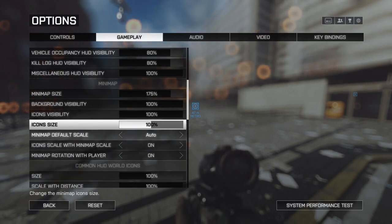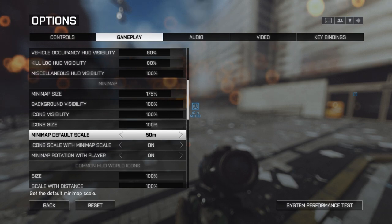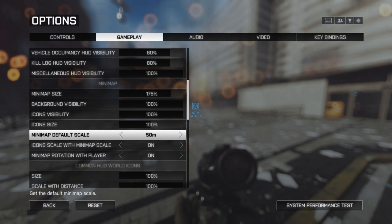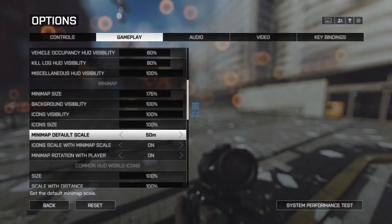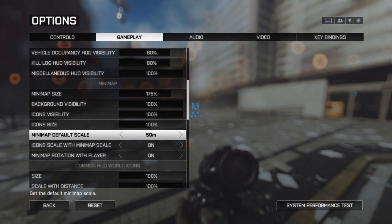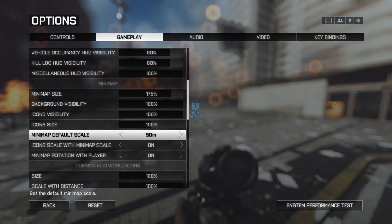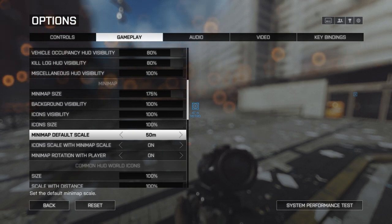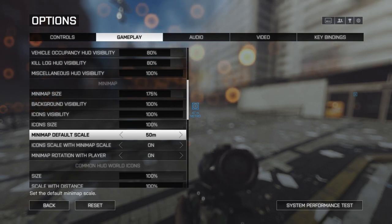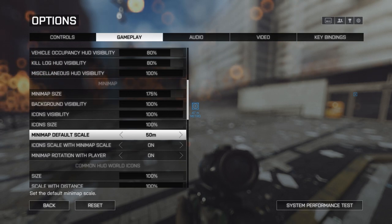The default zoom scale for the mini map I always have set to 50, so I can see what's going on around me. I can change it in-game by pressing the End key — for example if I'm playing sniper and want to zoom out. But I default it to 50 because I'm mainly an infantry player and in close quarters you always want to see your surroundings. I've also left the icon scaling on by default, and I'll leave the mini map rotating rather than switching to the static north-facing option.